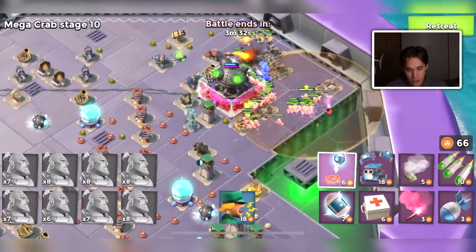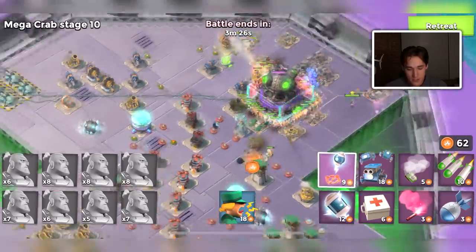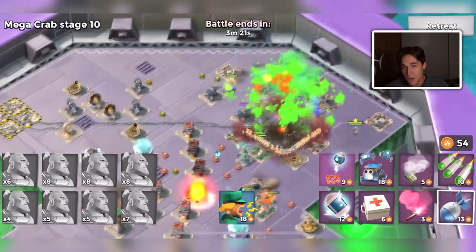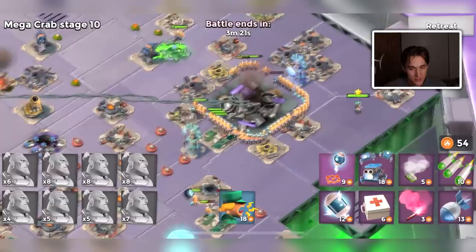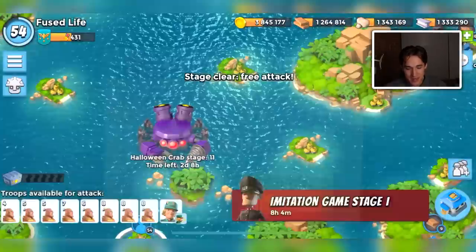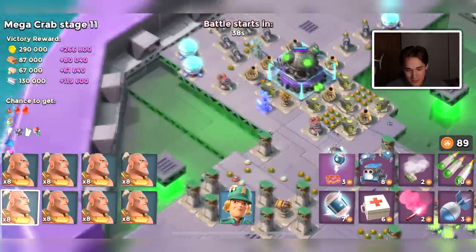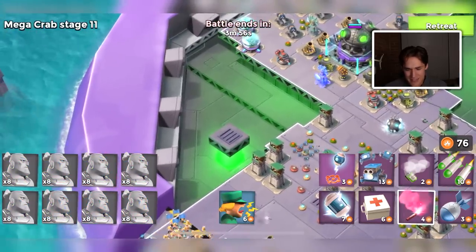I think it's pretty easy to get up to stage 60 every Mega Crab, at least on my main account if I'm fully boosted. But it takes six to eight hours of attacking and it's just so boring — that's my main reason why I don't just grind Mega Crab bases anymore. Even between Mega Crabs it's very repetitive; once you're up high it's the exact same type of base, switching between maybe four or six base designs. All the bases are the same.